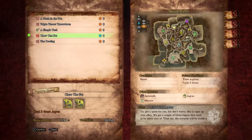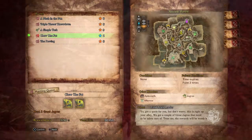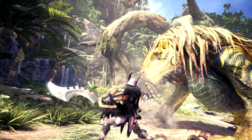The first event we have is the Chew the Fat event quest, which has you take on two low-level Great Jagras in the Ancient Forest. It's a 2-star quest which is quite easy to complete and an ideal place to farm low-level parts if you need crafting parts for some of the weapons in game.